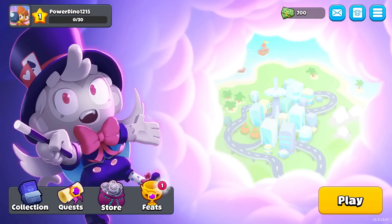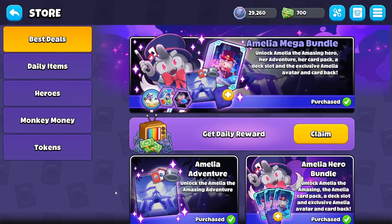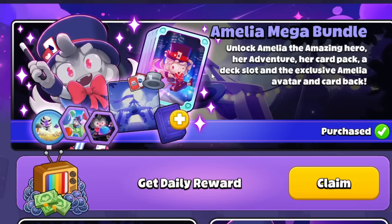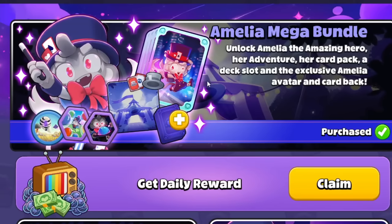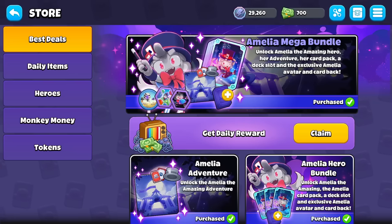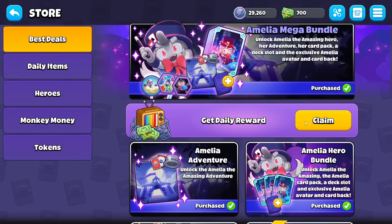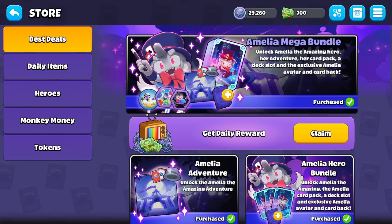The biggest thing in this full release of BCS is, of course, the fact that there's a new hero: Amelia. Amelia the Amazing is a magical trickster, and with her, she comes with an adventure — a single player mode that we're going to play with later — as well as card packs that are unique to her. In this account, we have already automatically unlocked it. I don't know the exact details, but I'm sure there's a way to unlock Amelia normally.